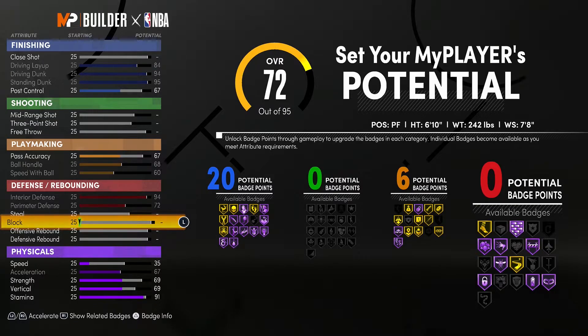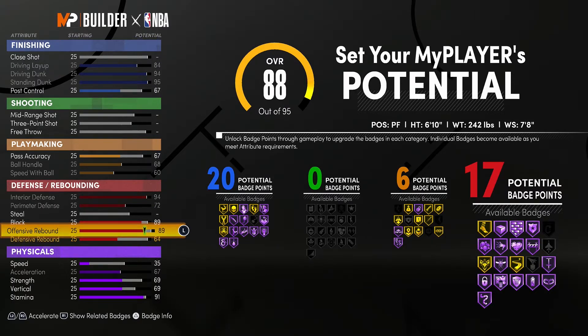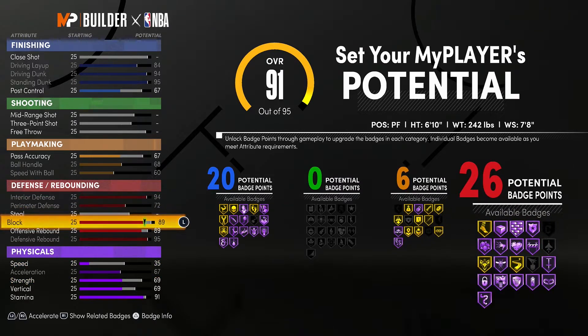We're going to skip Steal because it's too expensive. For Block, we put it all the way up to 89 — I wanted 94 for Hall of Fame Intimidator and Hall of Fame Pogo Stick, but that wouldn't give us the Giannis comparison. For Offensive Rebounding we go up to 89, giving us 17 badge points on defensive badges. Then Defensive Rebounding is maxed out to 95, giving us 26 potential badge points — with 26 you could get six Hall of Fame badges.